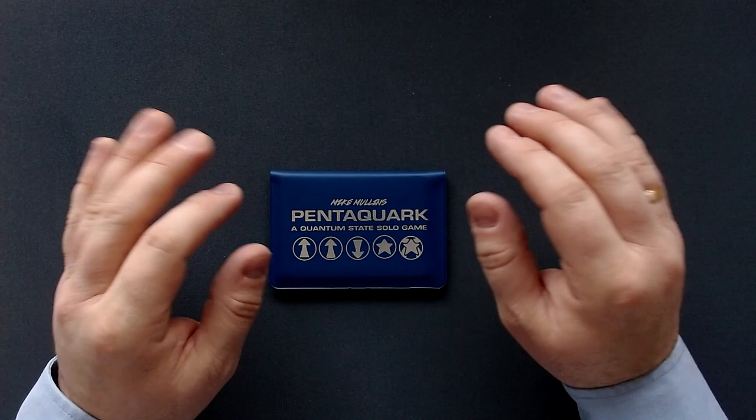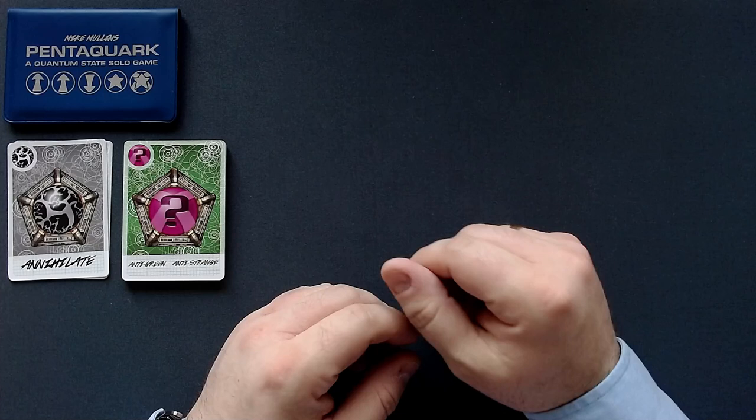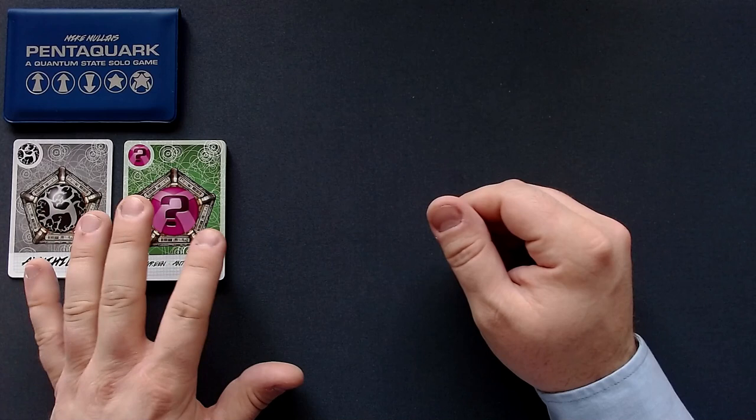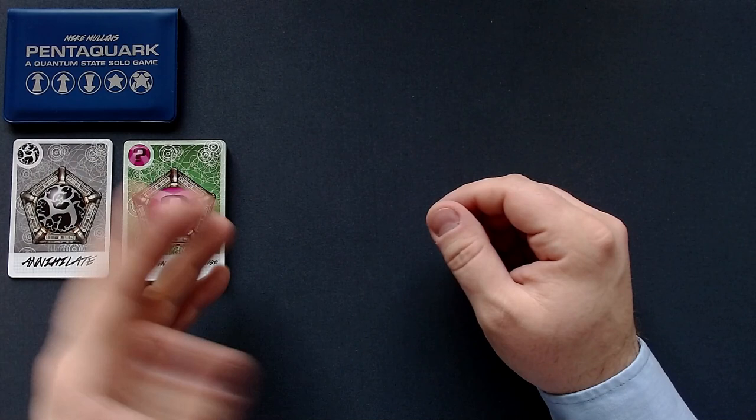Before we get started, let me quickly set up the game. And that is already the set of the game. As we know from most Buttonshy games, it's very minimalistic. There is a specific way you have to shuffle this deck — you shuffle it first, then turn over the top half of the deck and shuffle it again, just because these are double-sided and we will have to turn over the deck twice in the playthrough.